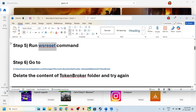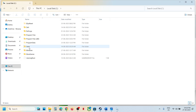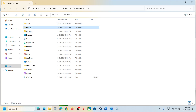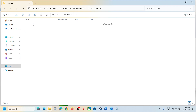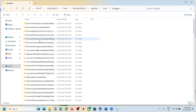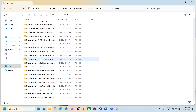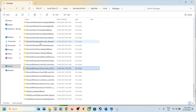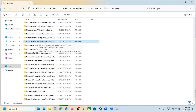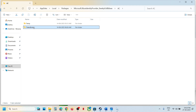The next step is to delete the content of the token broker folder. Open File Explorer, go to This PC, open C drive, open the Users folder, open your username folder, and open AppData. If you don't see AppData, click on View, select Show, and put a check on hidden items. Open the AppData folder, open the Local folder, and open the Packages folder. Scroll down and find the Microsoft Xbox identity provider folder — it will have some alphanumeric characters. Open this folder, then open the AC folder. Here you can see the token broker folder.